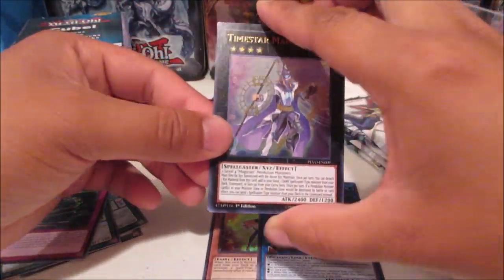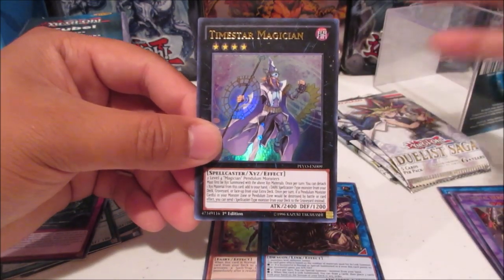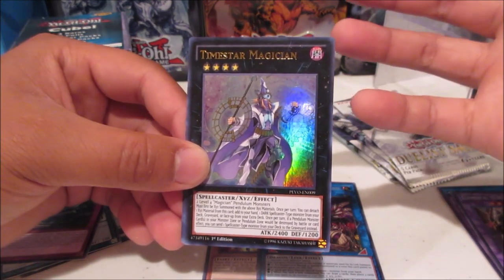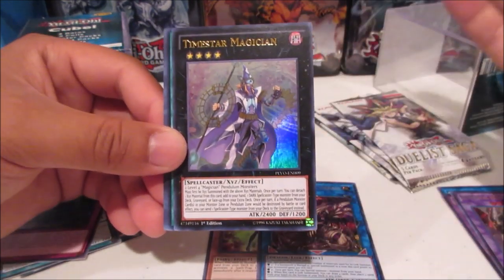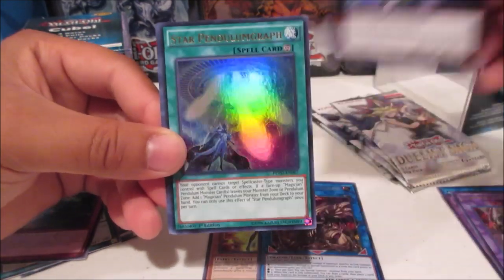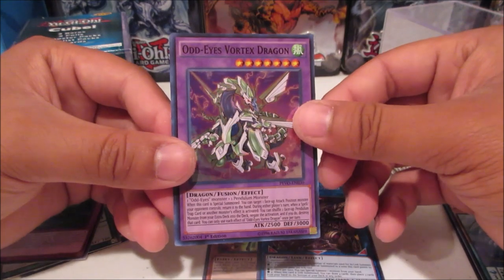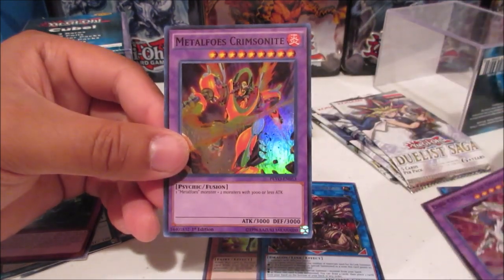We got a Pendulum Evolution pack. Some of these spellcasters that are for the pendulum structure tags — I think those are pretty good in here. Zephyra, Oracle of the Zefra — it's a field spell I believe. We do have a Time Star Magician for an Ultra, Star Pendulograph — pretty good — Guiding Ariadne, counter fairies, Odd-Eyes Vortex Dragon — nice reprint — and Metaphys Crimsonite.